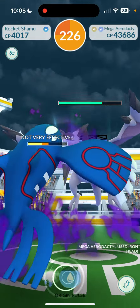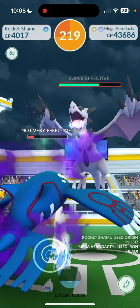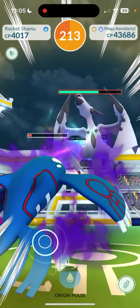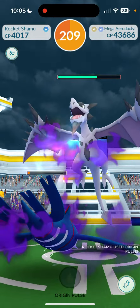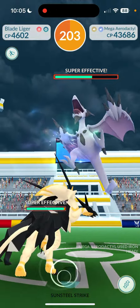Origin Pulse is a nasty move, but so is Sun Steel Strike - that is a dirty damage move. I think it does over 200 damage and it can charge pretty quick with Metal Claw. We're going to find out here in a bit. I'm going to get taken out on the next Iron Head - not sure if I'm going to get the Origin Pulse off. Am I going to get it? Yep, there we go, beautiful!